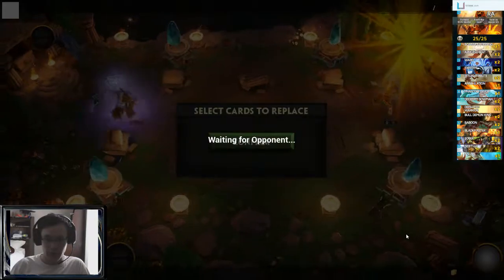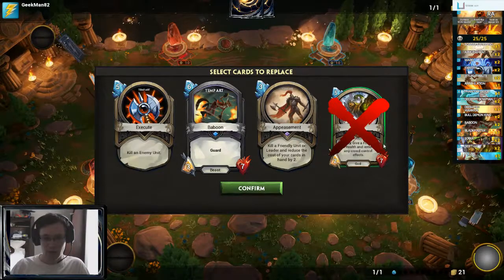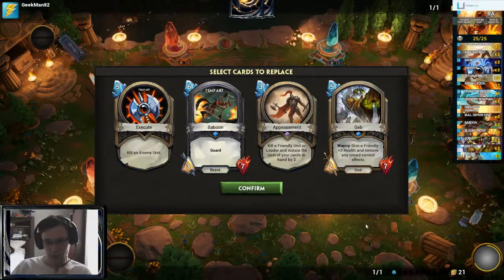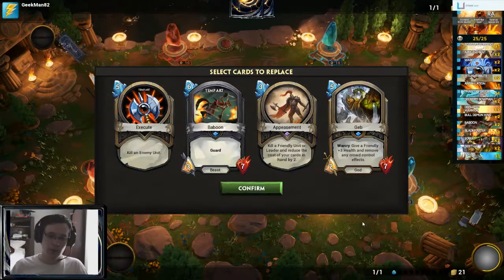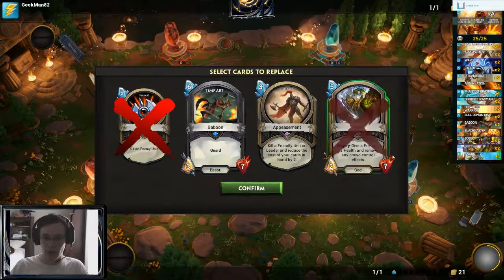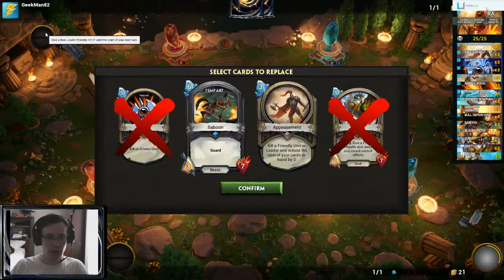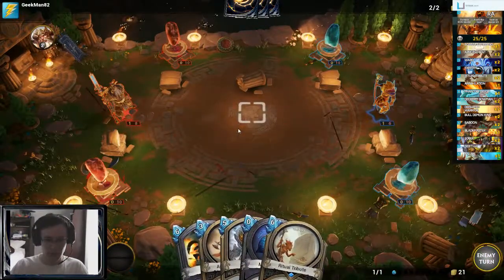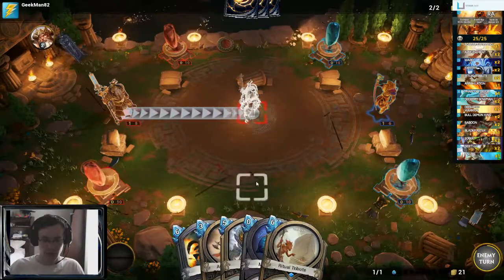Back to testing the Appease Ra deck. I always hold Appeasement, so do I hold Baboon and these other cards? A two-mana Geb is pretty insane, and that's my three-mana turn. Baboon would be my four-mana turn, so I hold that card and mulligan the others. This is my four-mana turn and I'm against Odin, so Execute isn't exactly my priority. This could be very tricky — I don't feel like I have a good matchup against Odin. I'll coin Appeasement first turn.